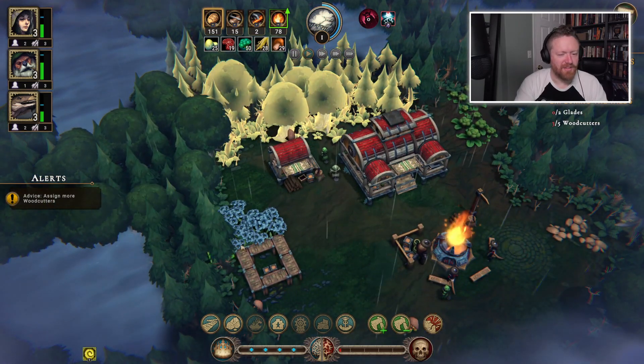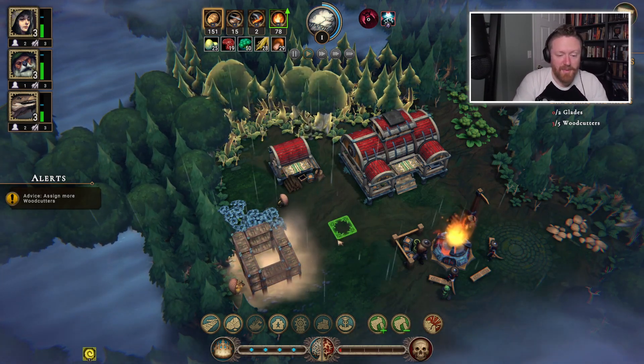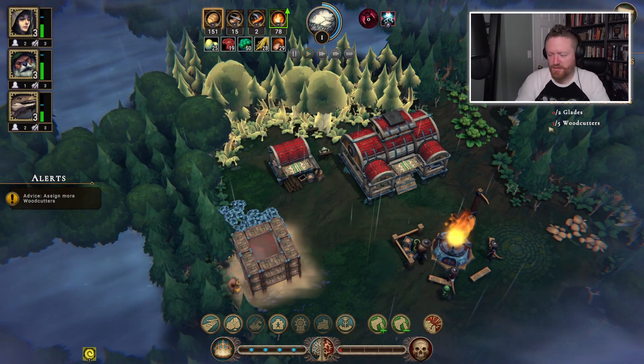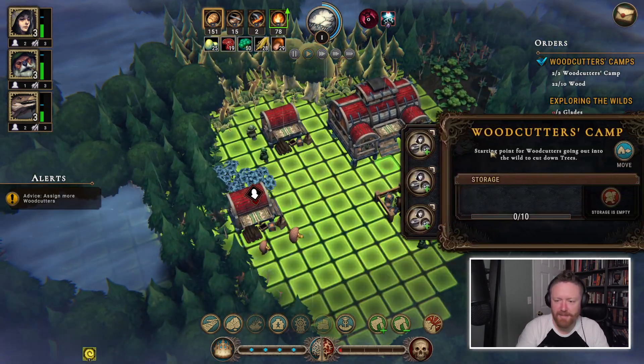It's giving me advice to assign more woodcutters, and I think I need to build another camp first. The orders that I've been given are showing up behind my head — let me move so you can see. I've completed the two woodcutter's camps that I needed.